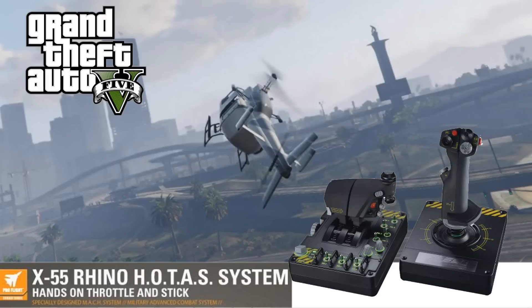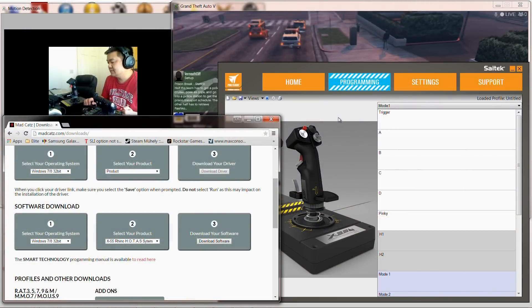This is McChung88 and today we are going to talk about binding the Saitek X-55 Rhino joystick to Grand Theft Auto 5. First thing you need to do is go to madcatz.com downloads and download the drivers and the software. We're not going to use any .ttl files or anything like that — we're just going to use what's given by Madcatz themselves and the functionalities we can use within Grand Theft Auto 5. In GTA5 you can only use Xbox pad or mouse and keyboard, and because the flight stick can't bind to the Xbox pad, we're going to bind it to the mouse and keyboard.